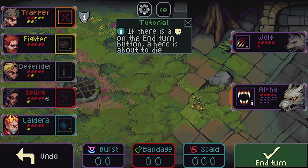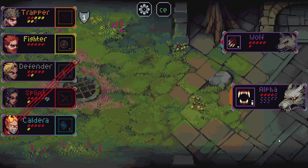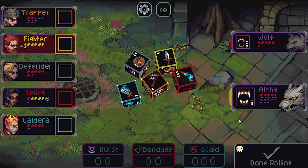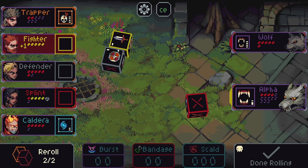A lot of incoming damage still, but we can take the alpha out. And then start working on the regular wolf. More mana's good, I'll take it. If we can manage to do six damage total between these four, then we can just go ahead and end this this turn.